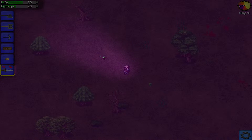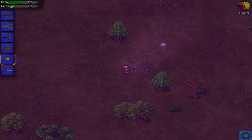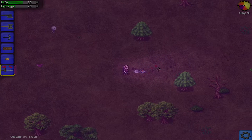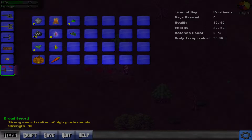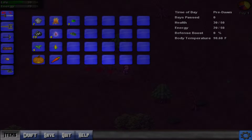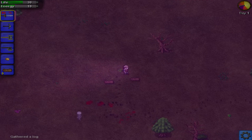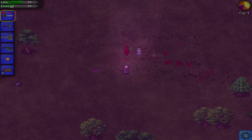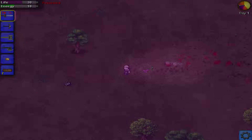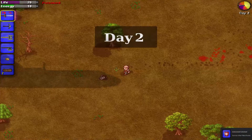I wonder if there's a map or anything. M doesn't seem to be a map, so probably not. I need to adjust my items — I prefer the sword on one, pickaxe on two, axe on four. So it looks like you can move around the map — crap! What is that? Well there is a poison I think.